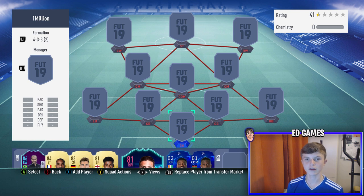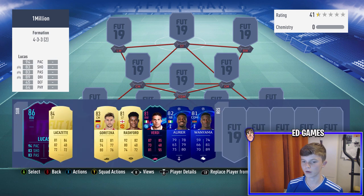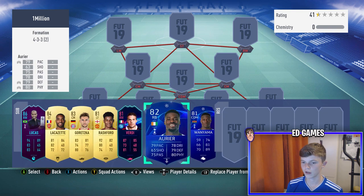Right guys, we're back to another video. As in the title, today we're doing a 1 million coin squad builder. I've done a 50k and a 250k squad builder, but today is the biggest one I've done. The formation is going to be 4-3-3 second variation, so it's got two center mids and a CDM. I'll go through the players one by one, and I've got some players on the bench I like to bring on.